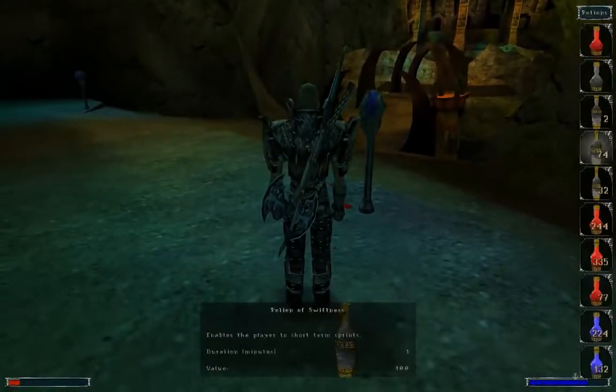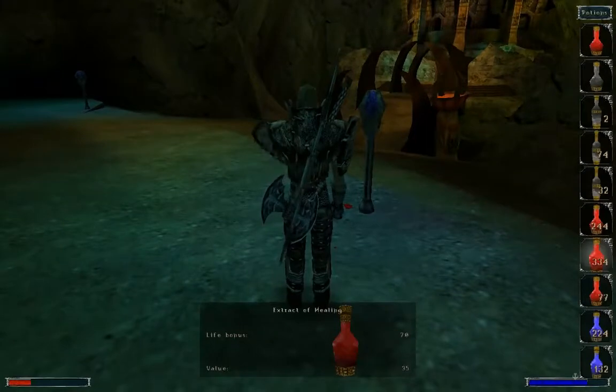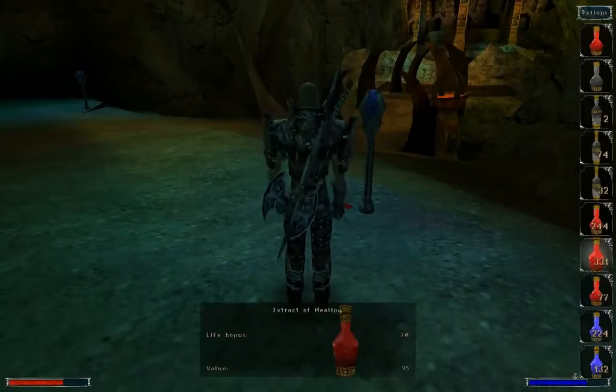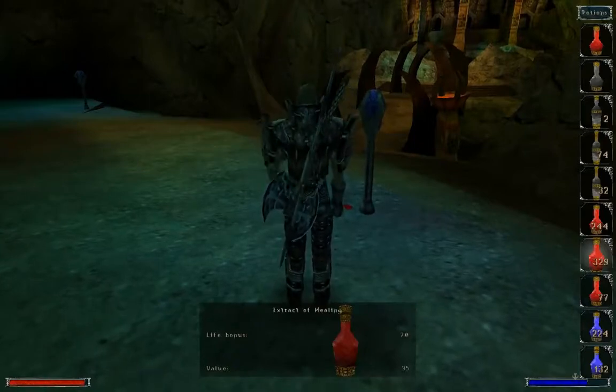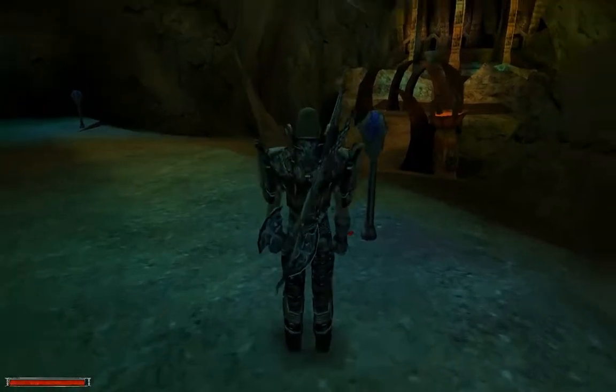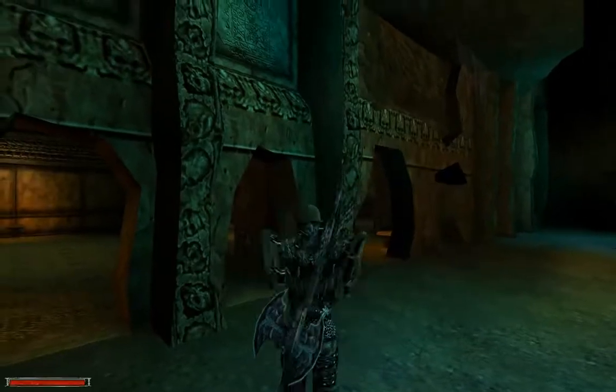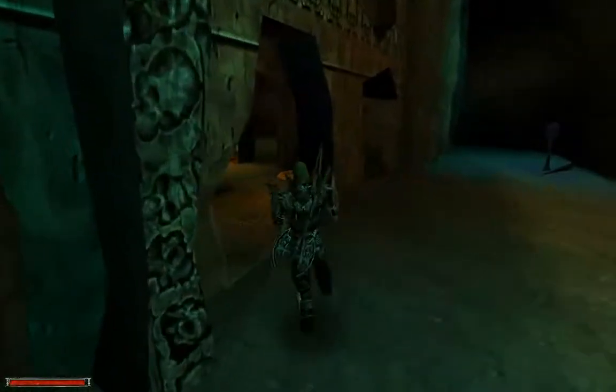So the game never really tells you that you are about to get owned. I mean, they try to tell you a little bit, but they don't really make you run away. They kind of give you the option of running away, but if you don't run away you will die very fast. I think most people the first time they get here just die, because they don't realize they really have to run.